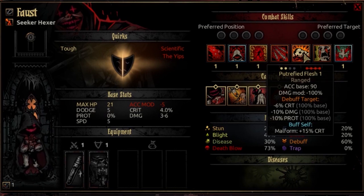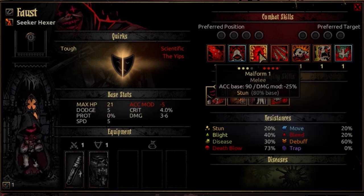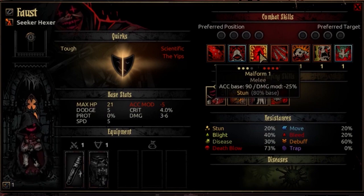The fifth ability is Putrefied Flesh. Also usable from rank 3 or 4, hitting every enemy on the battlefield. It's a ranged attack with an accuracy base of 90 and a damage mod of negative 100%. No crit modifier. This will debuff the target: minus 6% crit, minus 10% damage, and minus 10% prot — all with 100% base. This likewise buffs Malform for a plus 15% bonus crit for as long as the buff lasts. If you're critfishing or just chasing crits in general, this is a good way to buff Malform, and you might even get a lucky kill out of it.